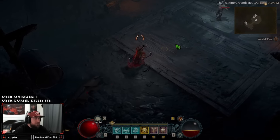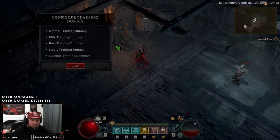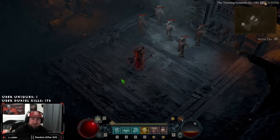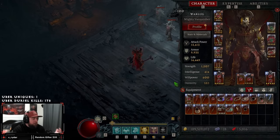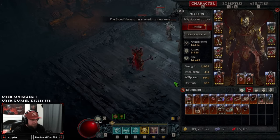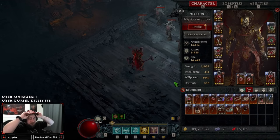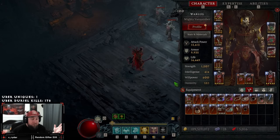Welcome back to the channel. We finally finished all of our barbarian stuff and finished the build — the build guide is already out. A lot of people in my community were asking about the guide and how I can one-shot Uber Lilith, which we made in a whole other video you guys can check out. This build absolutely slaps, and I gotta give credit where credit's due — my community are sharing build ideas and we're building from them.